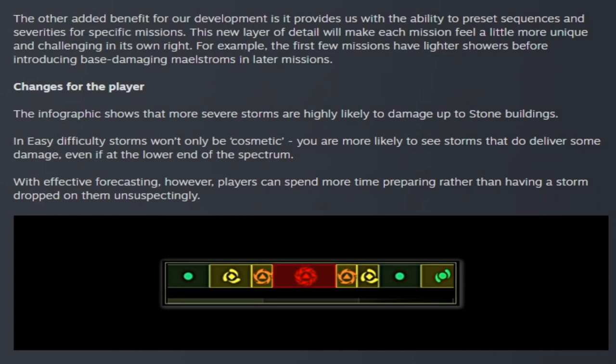The other benefit of developing storms this way is the ability to preset sequences and severities for specific missions. The new layer of detail will make each mission feel more unique and challenging. For example, the first few missions have lighter showers before introducing base-damaging major storms in later missions. In easy difficulty, storms won't only be cosmetic — you're more likely to see storms that deliver some damage, even at the lower end. With effective forecasting, players can spend more time preparing rather than having a storm dropped on them unexpectedly.